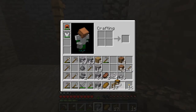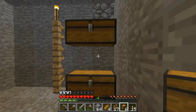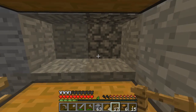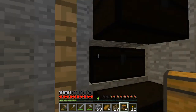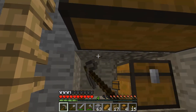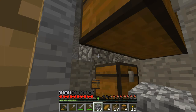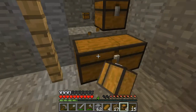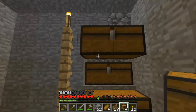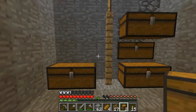There we go - I need some way of lighting. And I'm gonna have my chests here, here, and here. For those of you who don't know, there's got to be one airspace at the top for you to be able to open a chest. So yeah, that's my idea for this side.